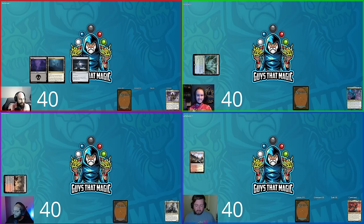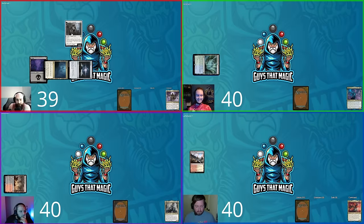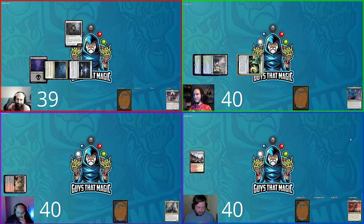Turn two: David plays a Swamp and uses Voldaren Estate, losing one life to add white mana, then taps Sol Ring and drops Charismatic Conqueror — a two-mana 2/2 with vigilance. Whenever an artifact or creature enters the battlefield untapped under an opponent's control, they may tap it or David makes a 1/1 Vampire token with lifelink. Shane plays Rejuvenating Springs and a Simic Signet tapped, triggering the Conqueror.